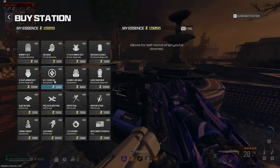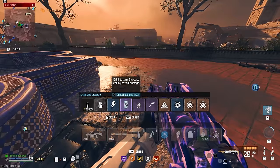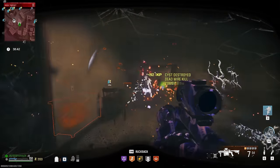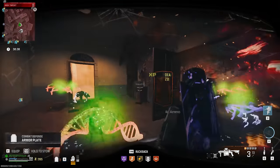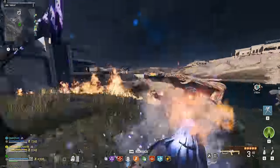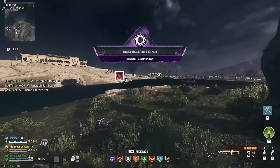Before you complete your third Monolith, I would recommend having as many self-revives as you can. Grabbing a Jug or the Sentry Gun Killstreaks can also help you out a lot. I would also recommend only grabbing the perks that you absolutely need when completing these Monoliths, because once you enter into the Unstable Rift you will also get all of your perks. Once you feel like you're equipped enough, go ahead and finish your third Monolith and the Unstable Rift will spawn.